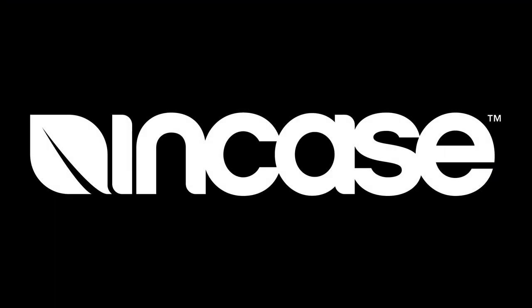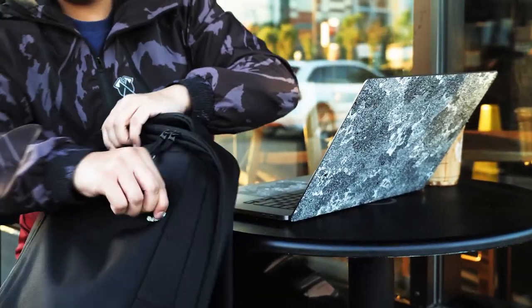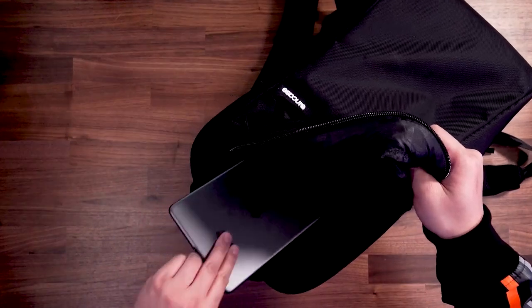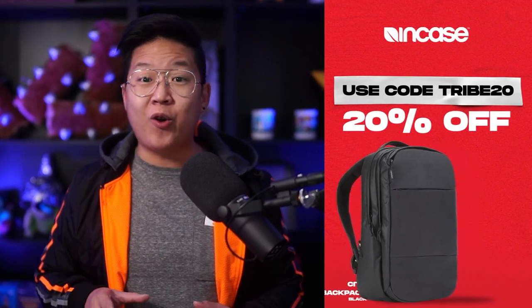Before we get into that, I just want to say I'm so grateful to have such a quality sponsor in Case — not only for this video but for this entire channel. They make really functional, clean-looking backpacks. It's a perfect size for everyday use or even for traveling. I've been traveling with Pat for years, and he's been rocking the same sleek backpacks way before we even partnered up. He's traveled to at least 40 different countries with that bag in the last six years. After getting my hands on the Icon bag, it just made sense why Pat's been rocking it all these years. It's a good design and all of the compartments just make sense — for my laptop, battery pack, cables, you name it. If you're looking for a good backpack, I highly recommend it. You can get an extra 20% off using code TRIBE20 at checkout at encase.com.